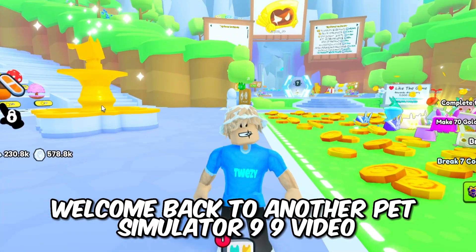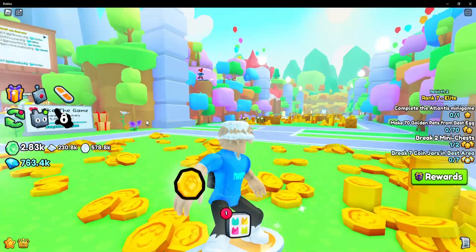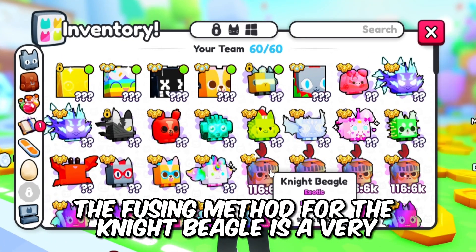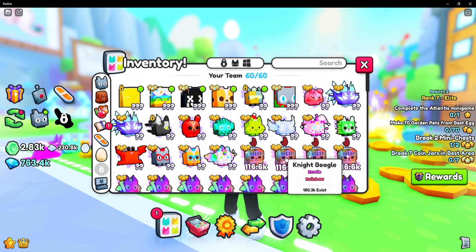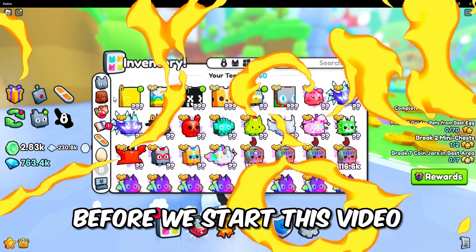Hello, welcome back to another Pet Simulator 99 video. As you guys know, the new update just came out yesterday, and in this video I'm gonna be showing you guys how to get the Night Beagle — the fusing method for the Night Beagle. It is a very rapid method and I don't think anybody really has it right now.